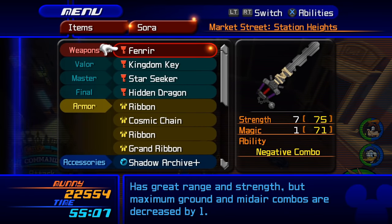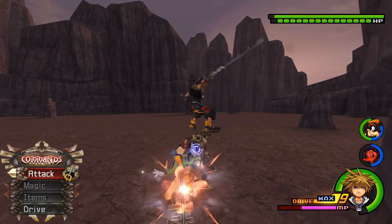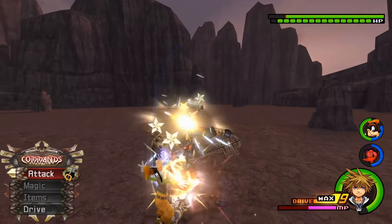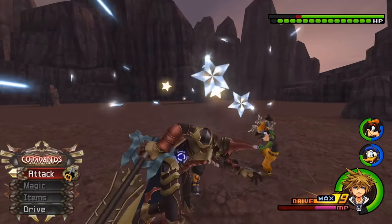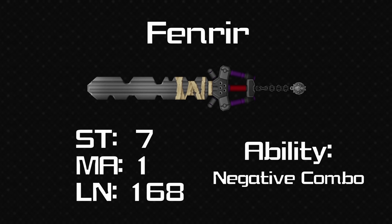We're almost there now — next up is the keyblade given to you by Tifa after Cloud and Sephiroth disappear to continue fighting: it's Fenrir. Fenrir has plus 7 strength, which is the largest strength stat in the game, a measly plus 1 magic, and the length is 168 — also the longest keyblade in the game. The ability is Negative Combo, which may not be useful as such, but people use this to cheese the Lingering Will fight. You can mitigate it with a Combo Plus so it's not the end of the world if you still want to use this keyblade for the raw strength.